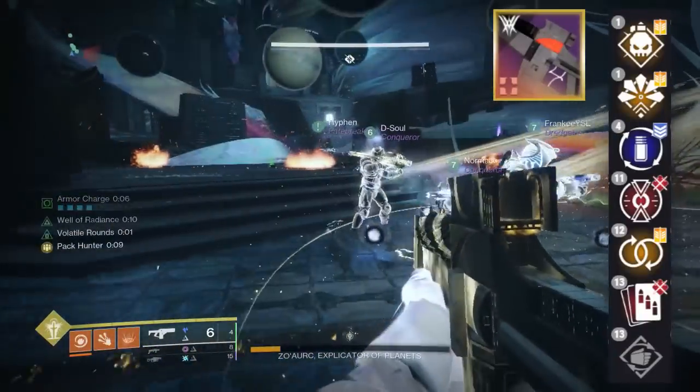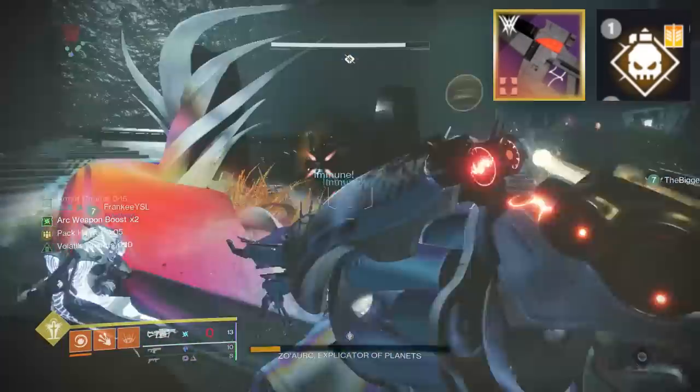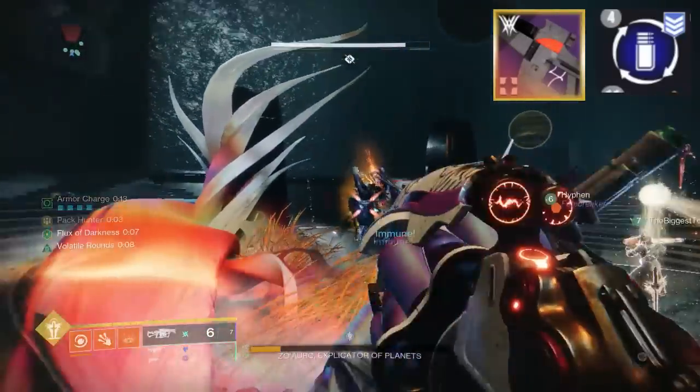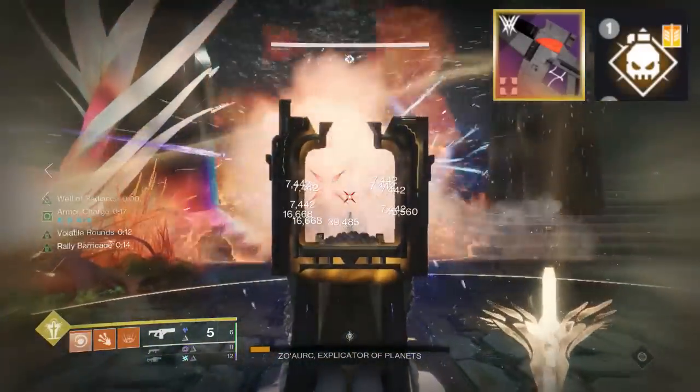For Column 3, some of your best perk options — Demolitionist is going to be up there at the top, that's what we have crafted on ours, and then maybe Compulsive Reloader. But let's be real, you've got Demo sitting right there, why not put that on your fusion rifle?